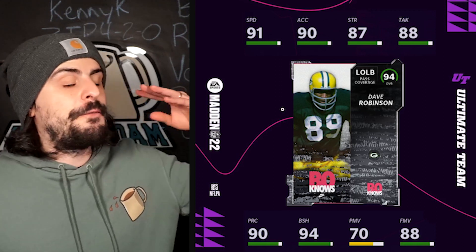So there you go — those are the four new Baw Nose Legends coming to Madden. Now let's talk about the most important part: how to make coins off of these, how to really profit, and let's build that coin stack before Zero Chill. Let's get it.